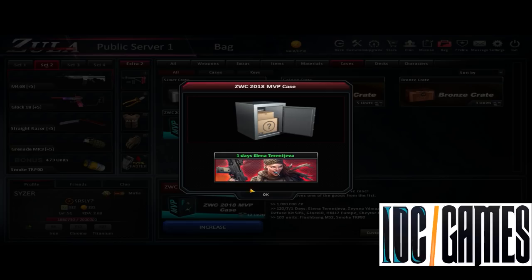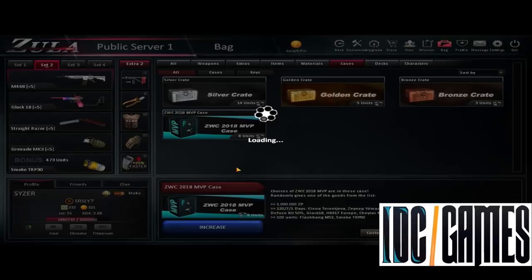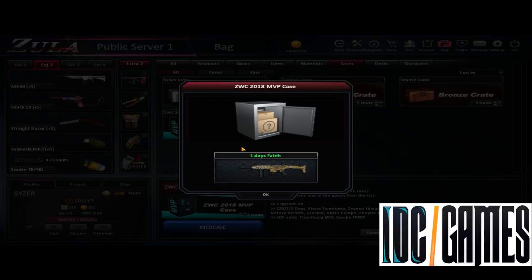This character is very good. 120 days Glock 18 - I have it permanent, so I think I don't need it, but let's go for the other one. One day Glock again. 100 flashbang again. Elena again. One day Fatte - I don't like this weapon, but it's not bad. I think M468 is the best weapon of the game, so I don't like this Fatte.